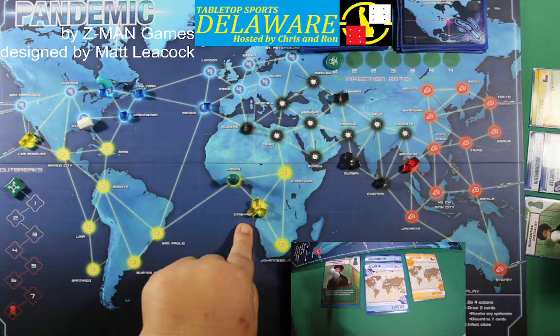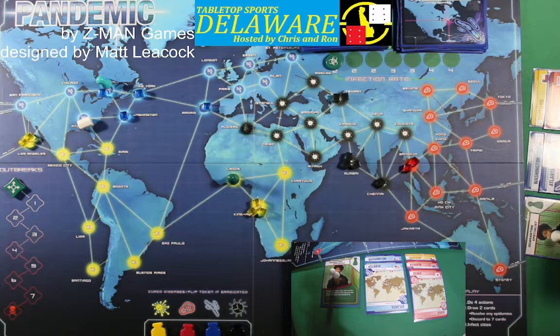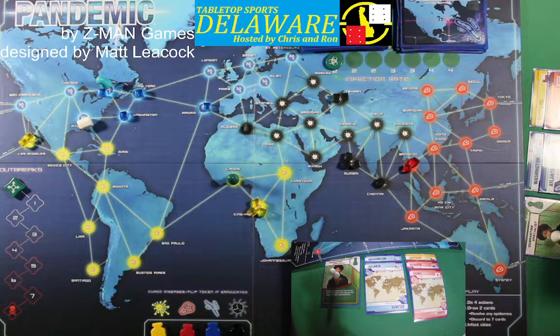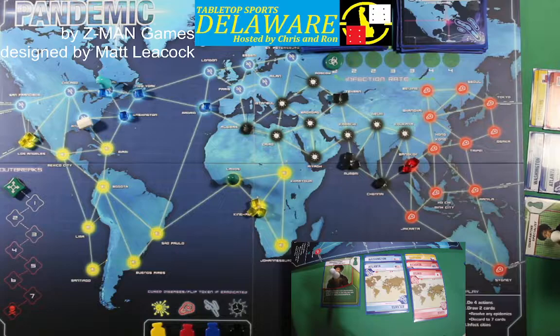So I'm going to do that. We draw two cards: Bangkok and Osaka. A little bit of strategy: you really only need three research facilities for this game. If you can put one in Cairo and one in either Bangkok or Hong Kong, every single city is no more than four move actions away from a research facility. Those are the more central locations in which to put a research facility.